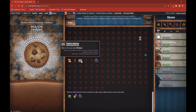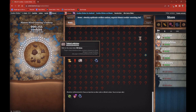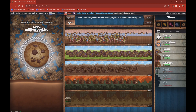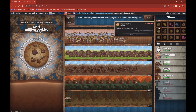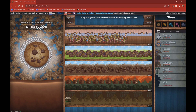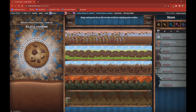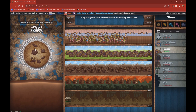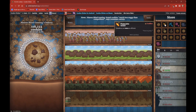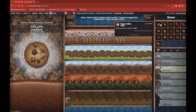I think that is all the hidden achievements we can get. Thank you for watching to the very end of the video. Make sure to like, hit subscribe, and hit that notification bell to know when my videos are made. Comment down below if you want me to figure out how to get any other achievements in Cookie Clicker. Bye!